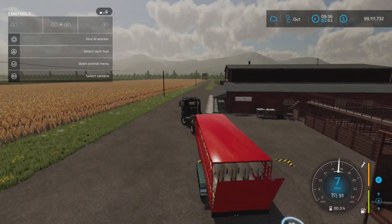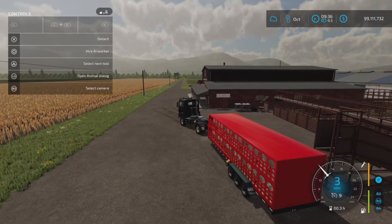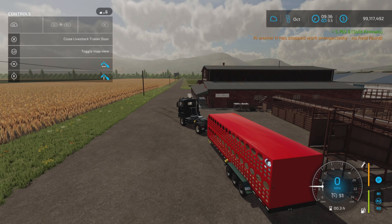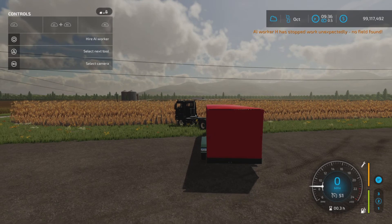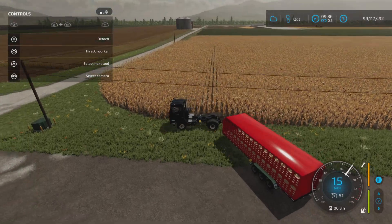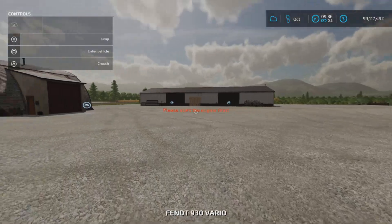Despite the missing floor feature, it works just like any other animal trailer. The 320-chicken capacity is particularly nice since there aren't many trailers that can hold chickens. Unloading back at the pen works fine and it empties completely. It holds a solid number: 12 cows, 12 horses, 48 pigs, 48 sheep, and 320 chickens.